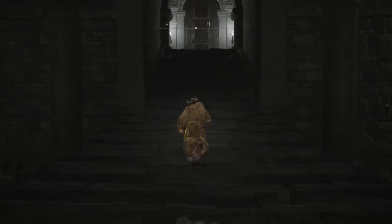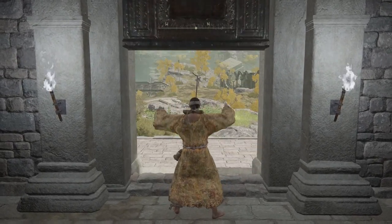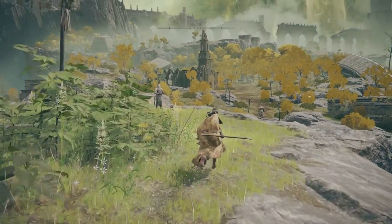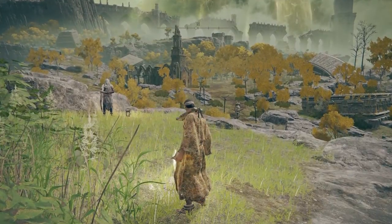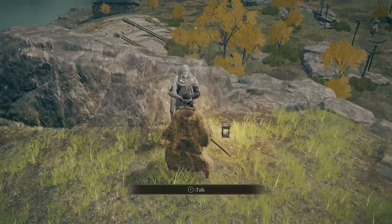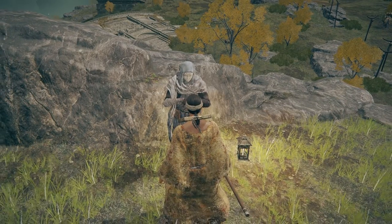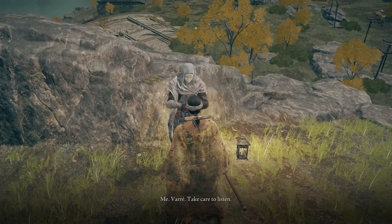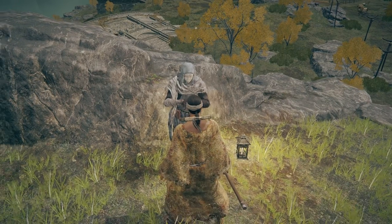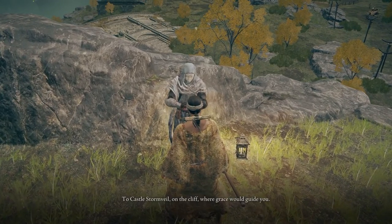We're going to go ahead and go up, and you're going to be taken outside by a lift. Once you exit that particular area, you're going to have a great view of the world they've created here at the beginning of the game. We're just going to continue forward until we grab the waypoint, and then we can go ahead and speak to the NPC, Varre, and he's going to give you a little questline that you're going to start later, so make sure you exhaust all of his dialogue options until he starts repeating himself.